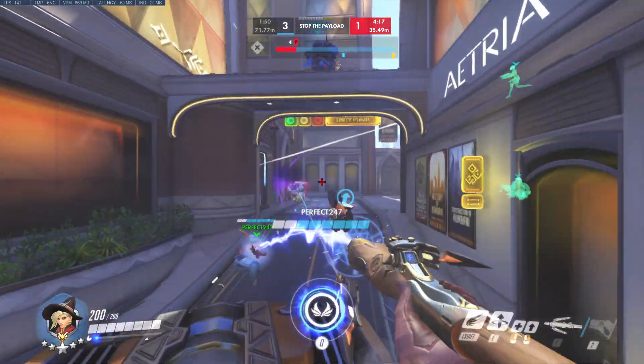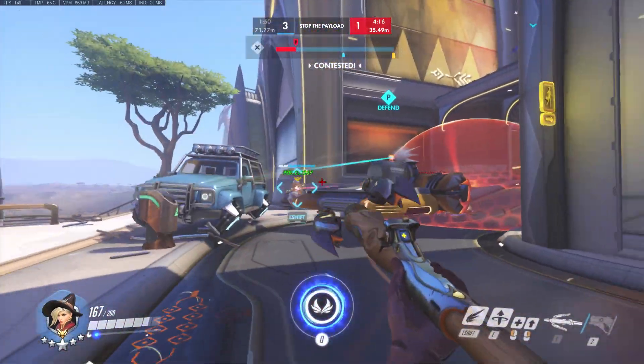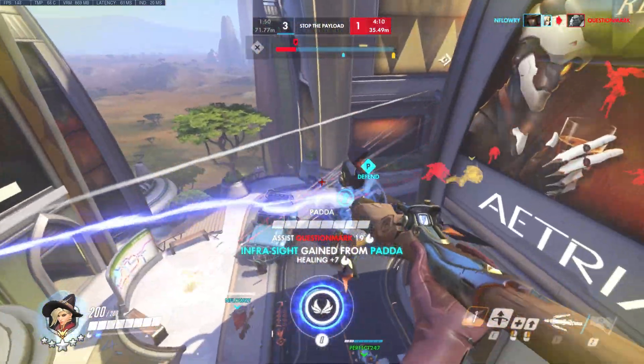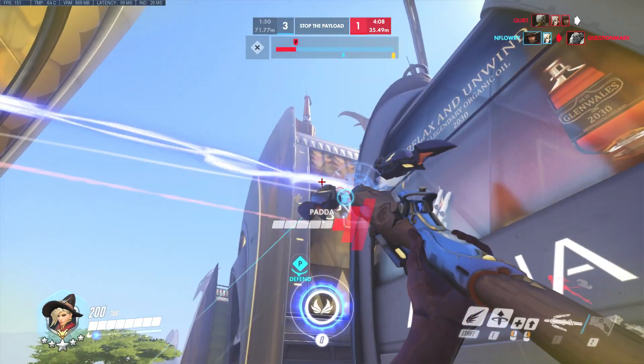Definitely powerful stuff to remember to min-max your Mercy play. In fact, with proper teammate positioning, you can achieve a similar effect using only your GA to constantly be hopping back and forth across the point, as also shown here by Little Menace on Numbani.